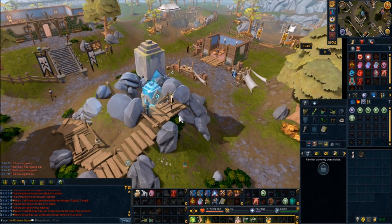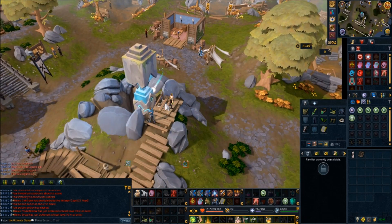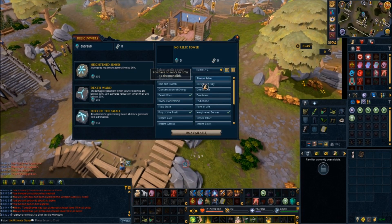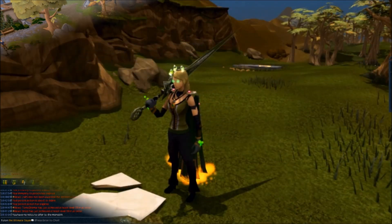Hopefully that was helpful for explaining where to get each of the relics worth owning. Once you have the actual relics, you offer them at the Monolith here and they'll be added to the Monolith interface, where you can activate or deactivate them at your leisure. Hopefully this was helpful — see you guys in the next one.